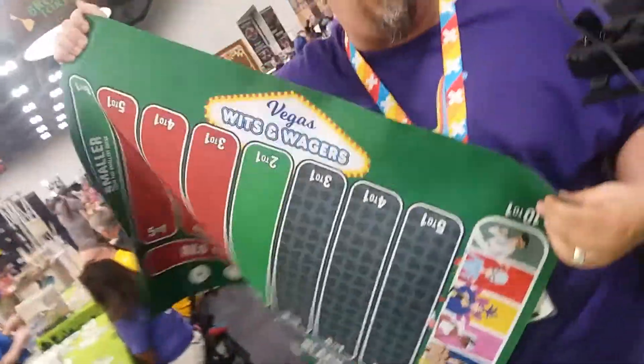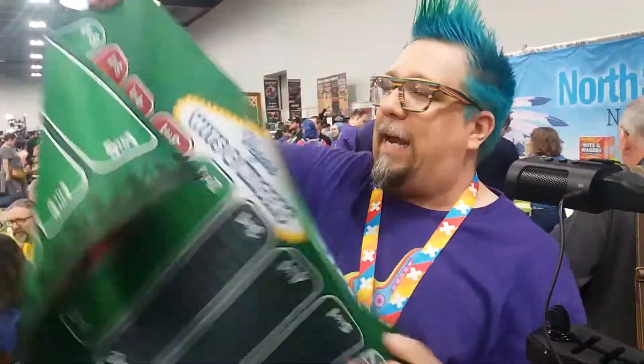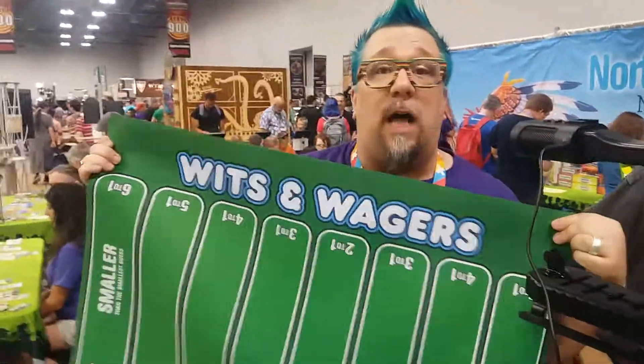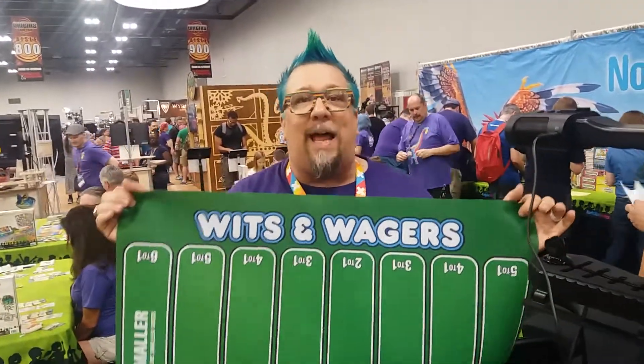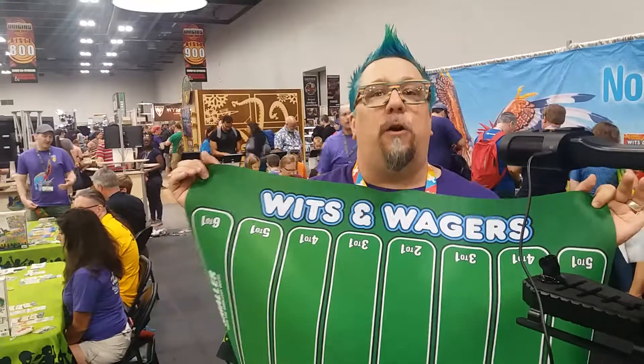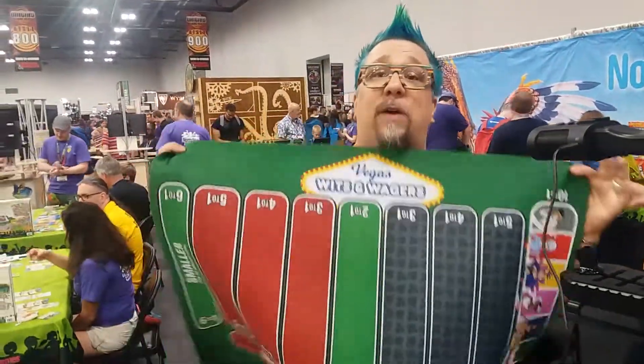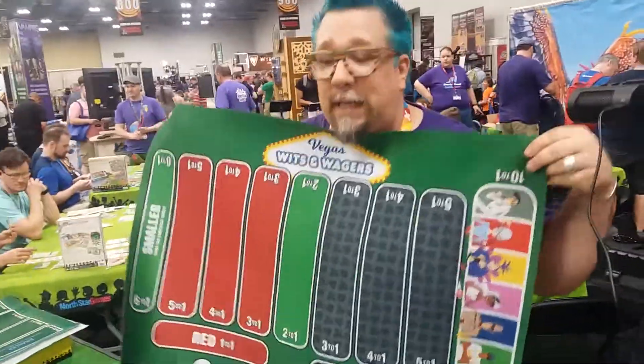You could cover a small dog in it and they would be warm. You could throw it down as a welcome mat. Anything I can do to give you an idea of the size: one side of it is Wits and Wagers Deluxe, just like you've seen it, but so much bigger. If this is the game you like, this is the version you play for your big parties — this will fill a table. Now if I flip it over, it's a brand new game called Wits and Wagers Vegas.